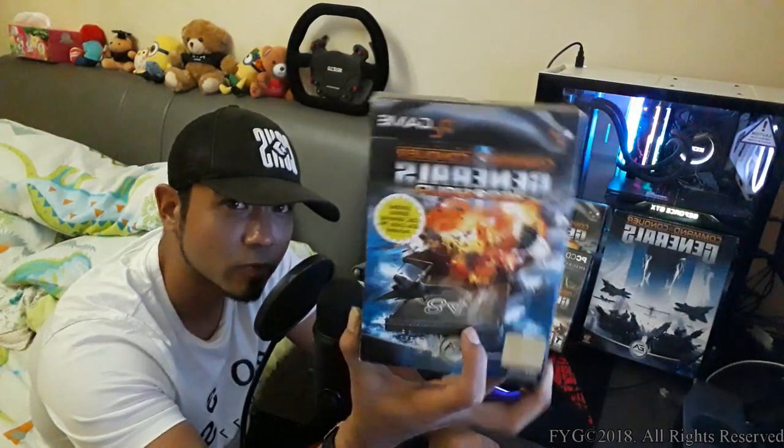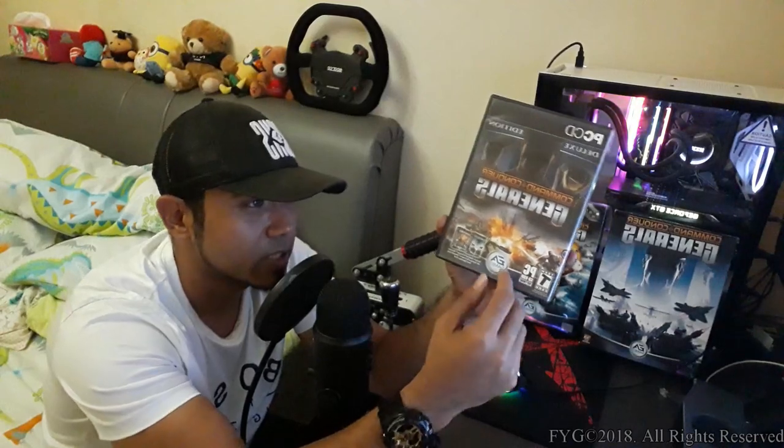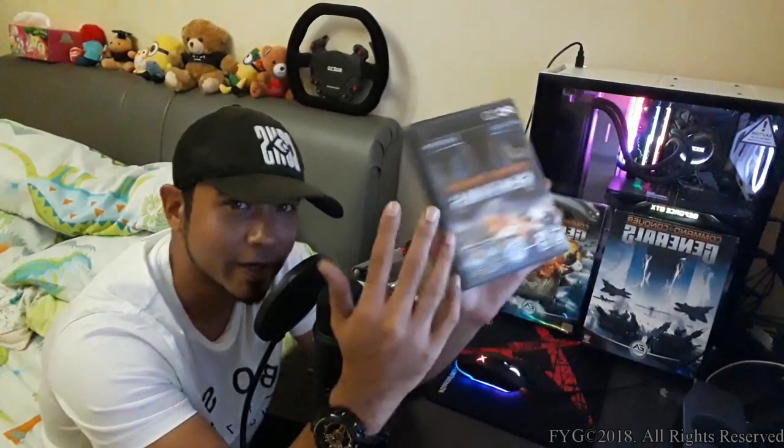Just a little bit of brief before we go on to the unboxing: this is the smaller retail box version — this is the Asia Pacific edition that I got in Singapore, and this is what you normally find in Singapore stores. On top of that, it's also in America stores. Here we have the Deluxe Edition of Command and Conquer Generals, which contains the base game and the expansion pack Zero Hour.